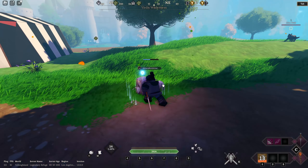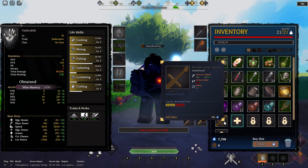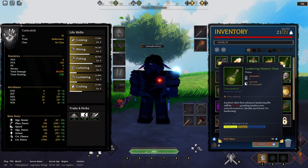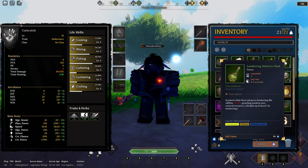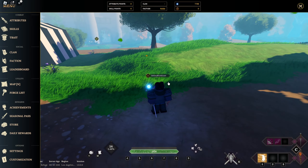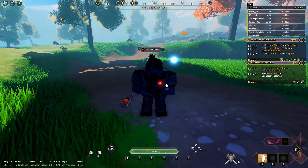At this point in the game you should already have a mining potion — something like a mining mastery flask — and those will help you out a lot. Let me just do this quest real quick and I'll be right back.